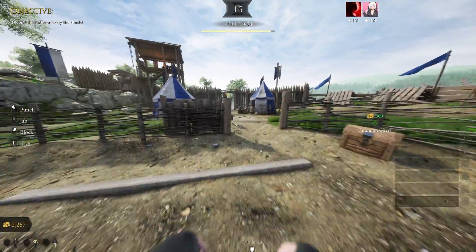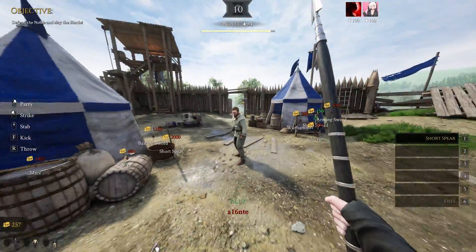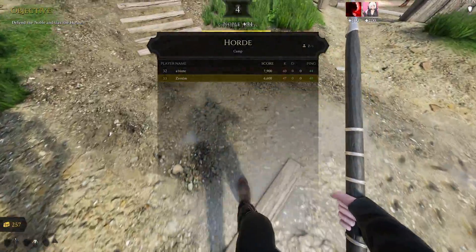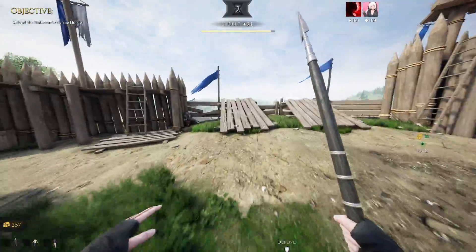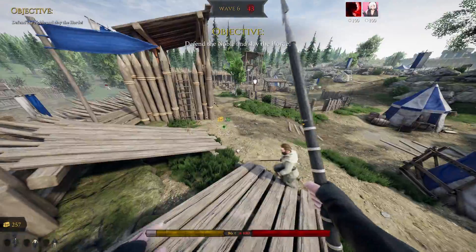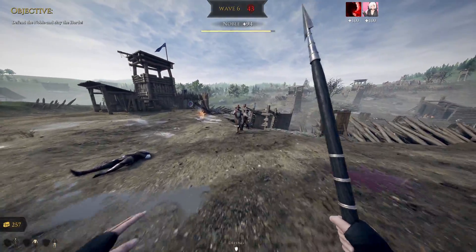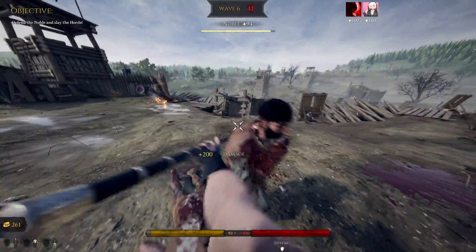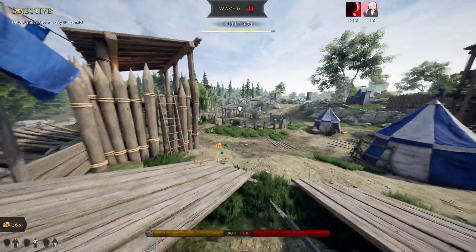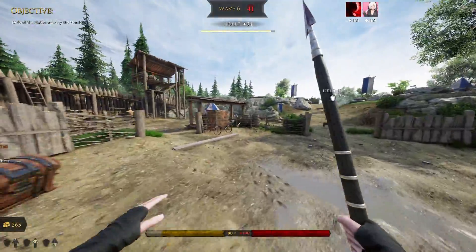I'm going to sell my Rapier and buy the Short Spear for 2000 gold - it's relatively cheap. This is round six and I have 300 extra gold. With this spear and max damage you insta-kill everything, and I really like how fast you can attack with this class.